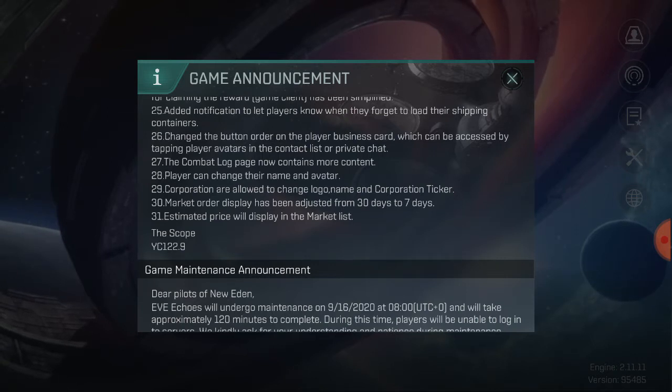A notification has been added to let players know when they forgot to load their shipping containers. If you're one of those players with a big hauling ship taking five or six deliveries holding three to four hundred million ISK, sometimes when you're at a station and you've already accepted the delivery mission, you don't get the stuff automatically loaded. If you forget to load it, you'll now get a warning that you've forgotten your crates.